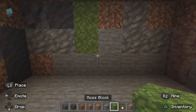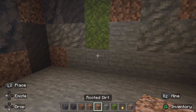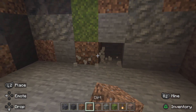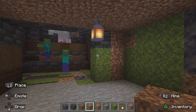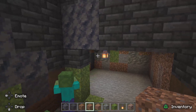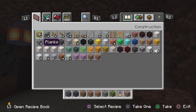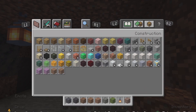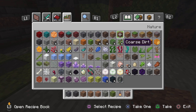I don't want all of this to be just one texture, so I want to keep some stone mixed in too. I think we can add the centerpiece now, but I'd like to give it a nice transition first.